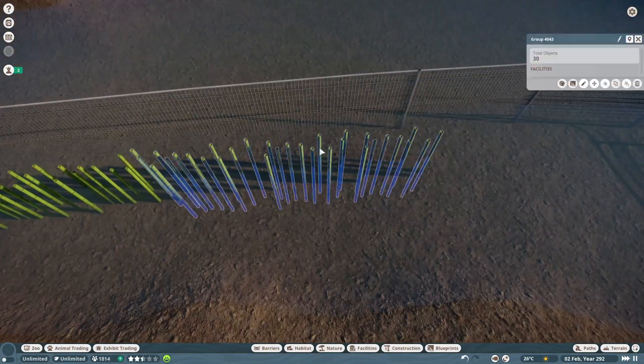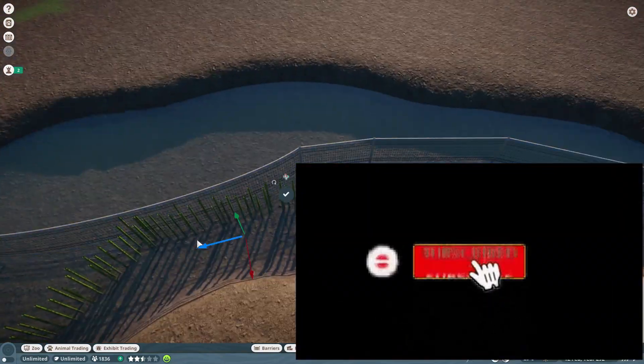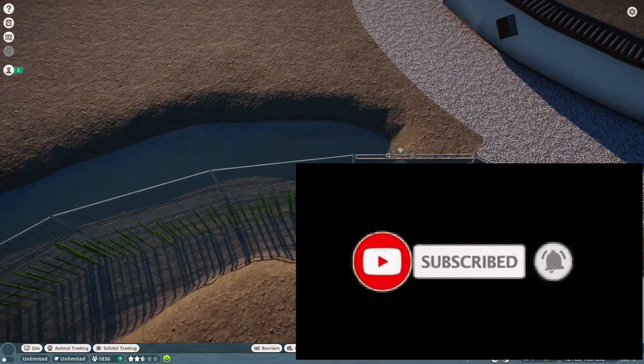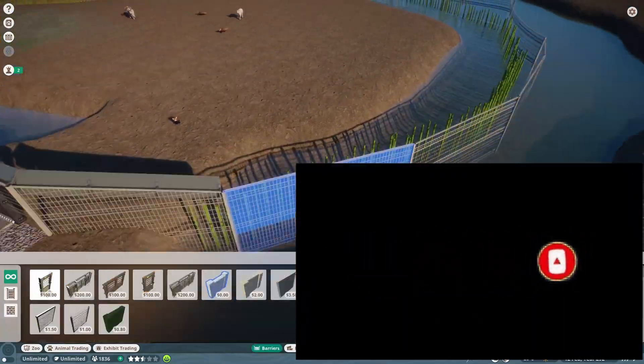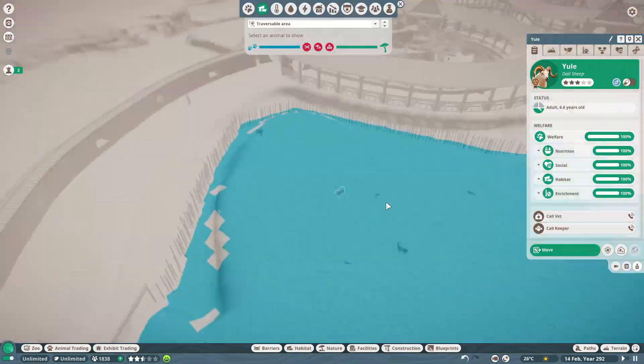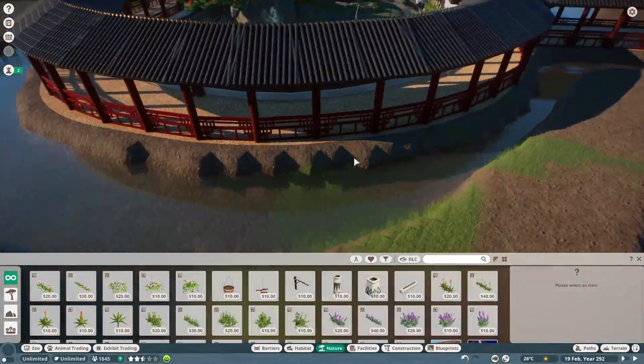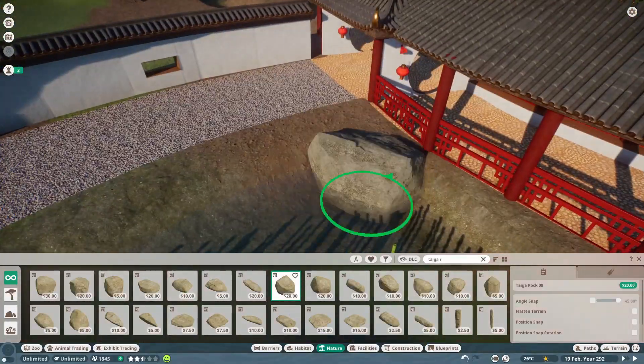At first I'm just checking if the Dall sheep actually stopped swimming, because I wasn't sure if a custom barrier would work that way. It's logical that it does — on land it works as well to stop red pandas from climbing or animals from jumping to the other side. So of course it did work in the end.